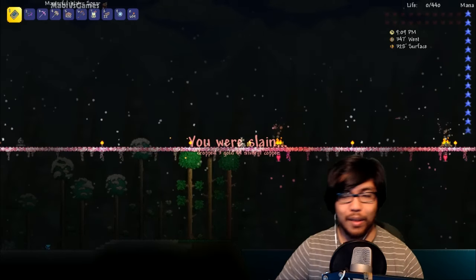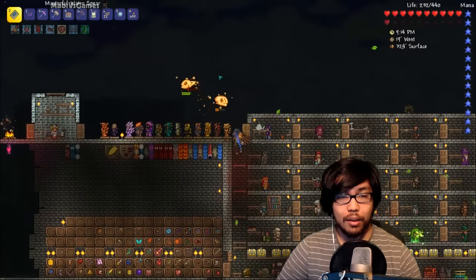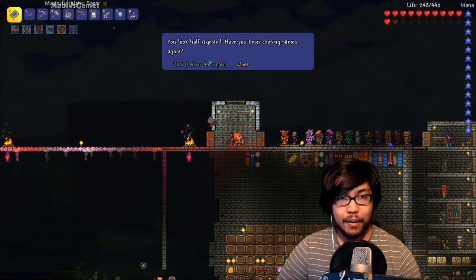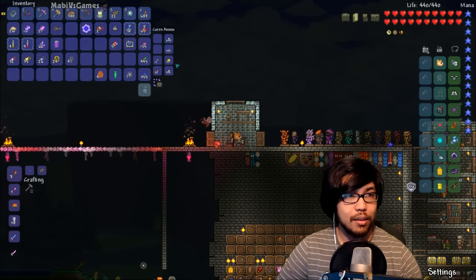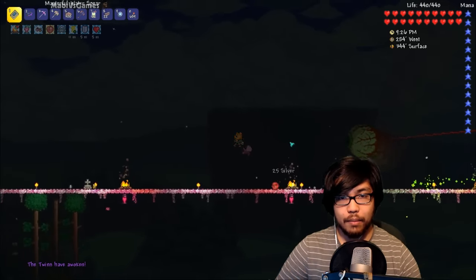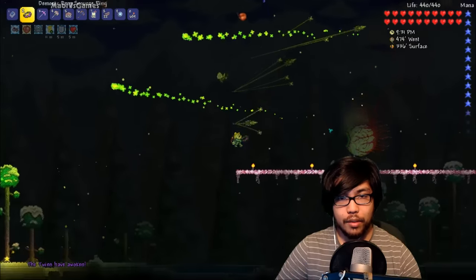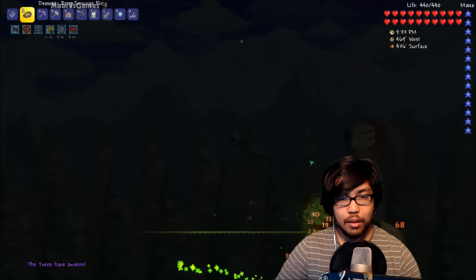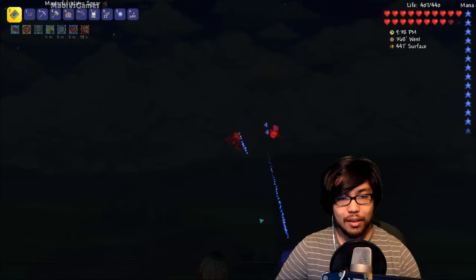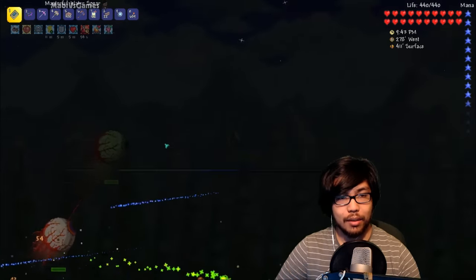Let's fight another boss right now, right away. He hits so hard. I think it was because I accidentally touched those things he left on the ground. Let's find another boss - let's fight the Twins. Scourge ring, scourge ring. Yeah, I see the Twins have awoken. God dang, they do so much damage. What's with these guys? I feel like they're doing a little too much damage for some reason. Is it just me?